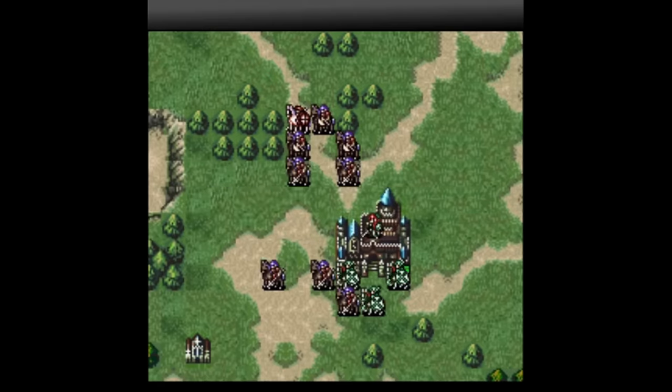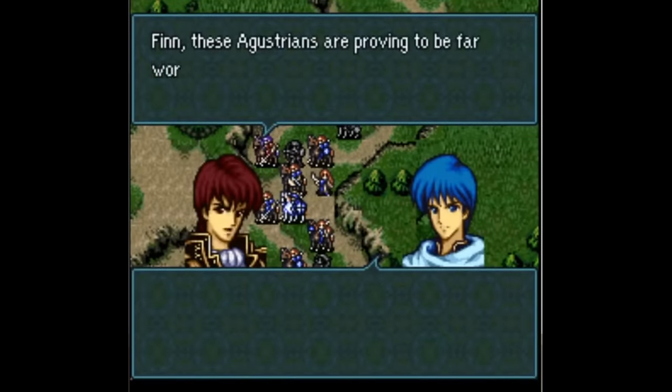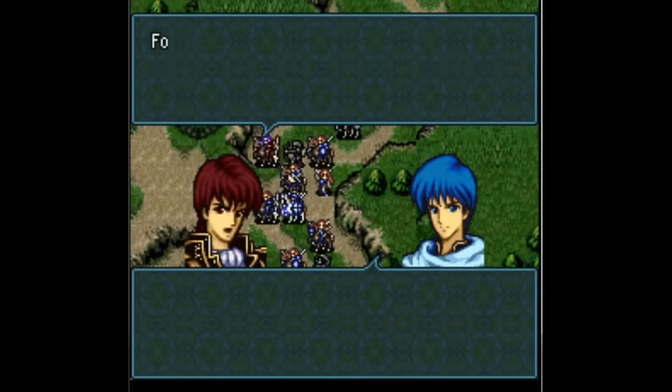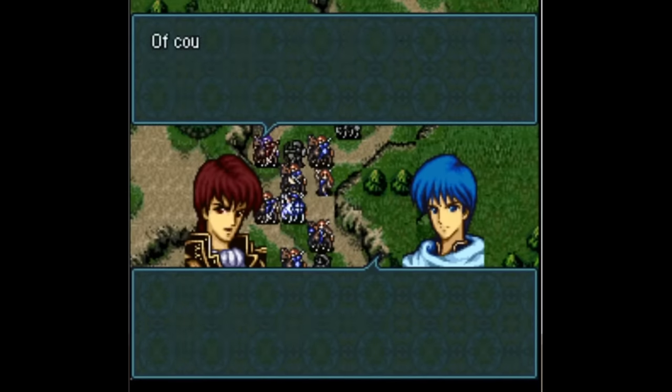A lot of units in FE4 have little conversations they can have with each other on certain maps. In an early map in Gen 1, Quan can talk to a young knight named Finn, telling him how much he values him as a soldier of Leinster Kingdom and giving him a Brave Lance. FE4's on-map conversations can cover all sorts of topics and provide all sorts of rewards or no reward at all. Sometimes they can even branch depending on what actions you've taken, like in chapter 6 where Julia gets a different tome from Zeleph depending on which castle you seized.